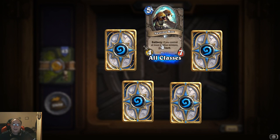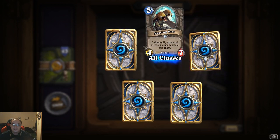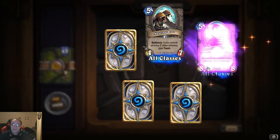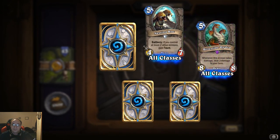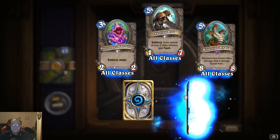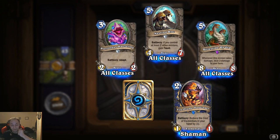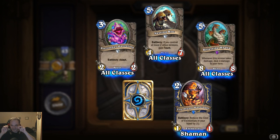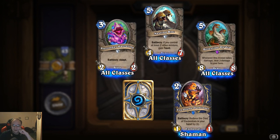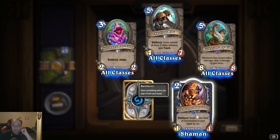Nesting Roc: battle cry, if you control at least two other minions gain taunt — it's a four-seven, that's nice. Another Bitter Tide Hydra. Pterrordax Hatchling: battle cry adapt. Fire Plume Harbinger: battle cry, reduce the cost of your elementals in your hand by one — that is good, that one's really good.